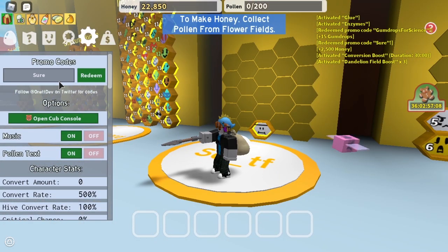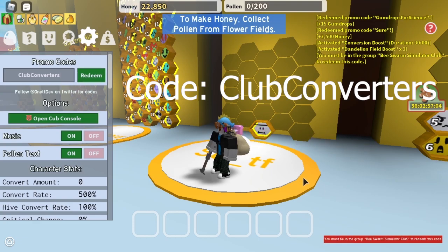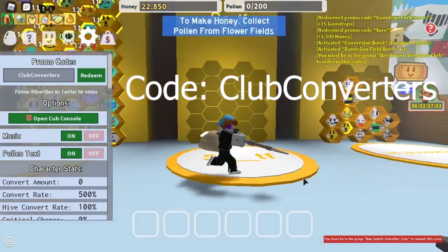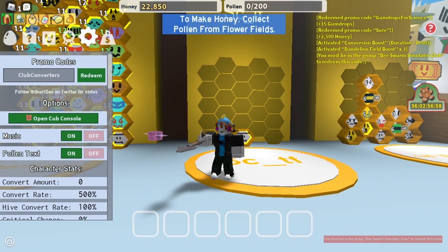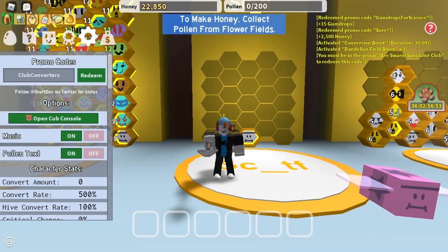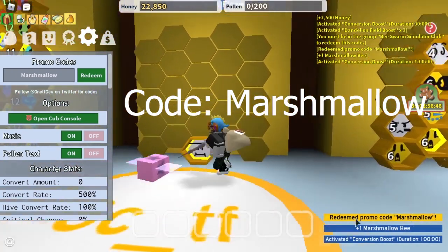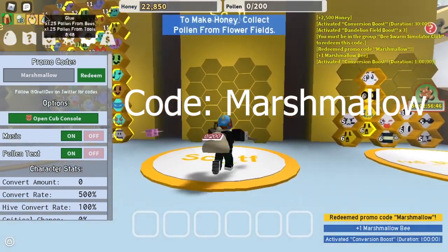The next code is CLUB CONVERTERS. But as you can see, you have to be in the Beastworm Simulator Club to redeem it. You get 10 microconverters, and that's a lot. The next code is Marshmallow. Type that in, press redeem, you get a Marshmallow bee and a conversion boost for an hour.